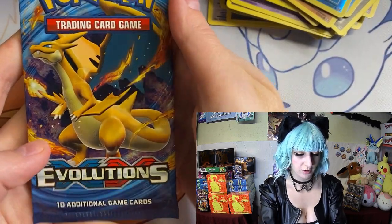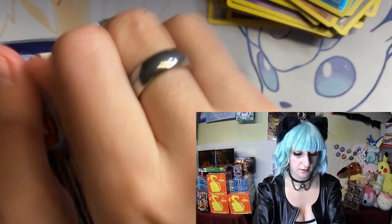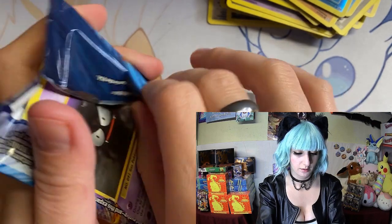Venusaur and Caterpie, Electrode, trainer, Ponyta, Doduo, Pikachu, Staryu, Caterpie, Onyx, and Poliwhirl. Got Charizard on this pack art!